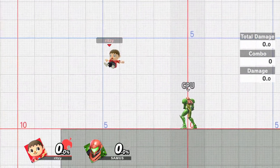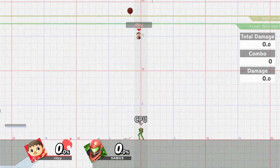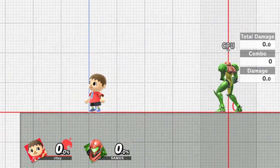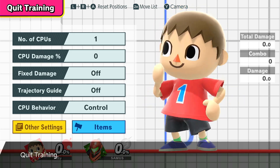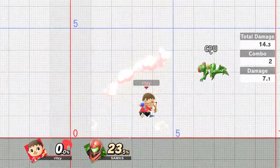His recovery is really momentum-based, and if he uses it too many times, you get one balloon. This weakness also applies to Isabelle — if she recovers too many times, she gets one balloon too. If you're constantly getting edge-guarded, you'll get into situations where you probably have one balloon left. Once you have one balloon left, this recovery is legitimately one of the worst in the game.